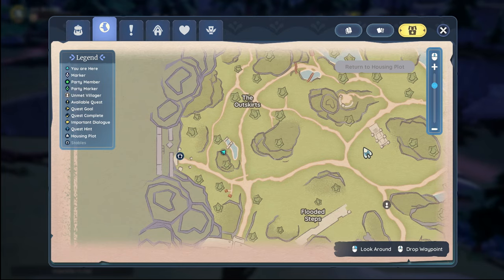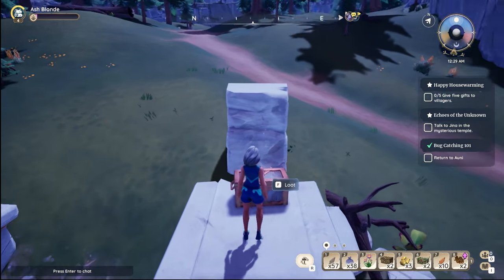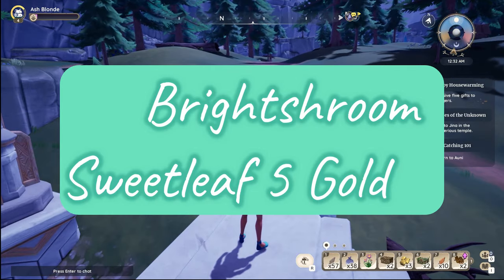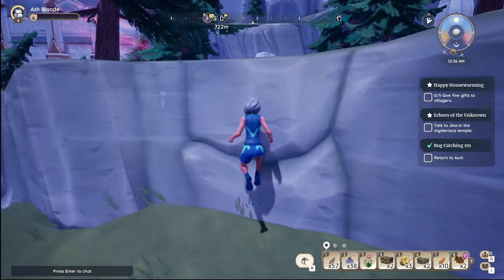We are back at the Outskirts, very near your home. This doorway goes to your home — the back door into your plot. If you need to empty your bag, do so now before we go to southern Bahari. South of the Outskirts words on the map, there's a little pond and a little hill with a ruined human rune doorway. The chest is on top of it. You don't need a glider — just jump down. You get one bright stream, two sweet leaf, treasure chest, and 5 gold.